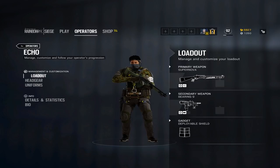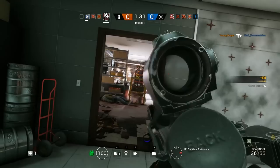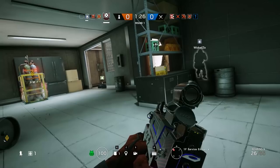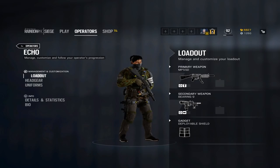Echo's most versatile loadout option consists of the Nova in combination with the Bearing 9 SMG and either the shield or razor wire. The SMG rounds out Echo's mid and long range effectiveness with the shotgun very well — during some rounds I end up using the Bearing more than the shotgun. The shotgun allows Echo to blow out walls to clear space between objectives or make murder holes, while the SMG still allows Echo to be an effective mid-range powerhouse.